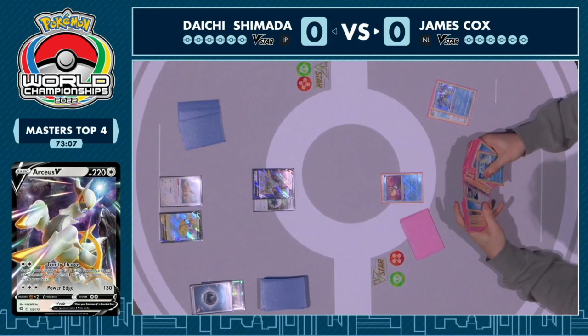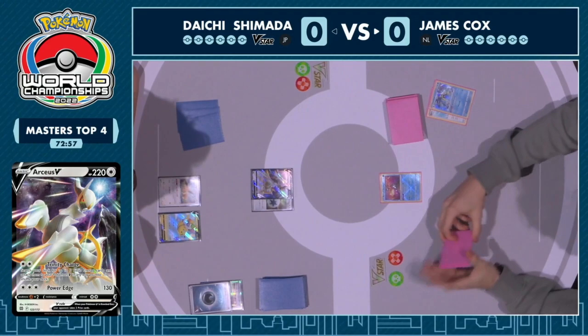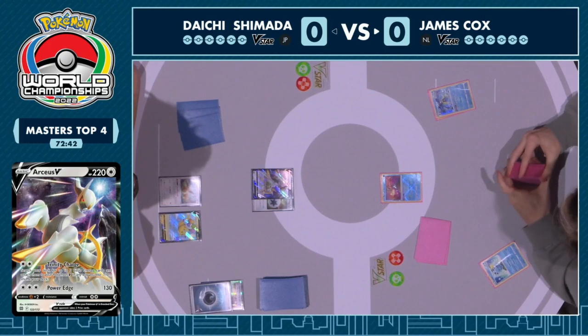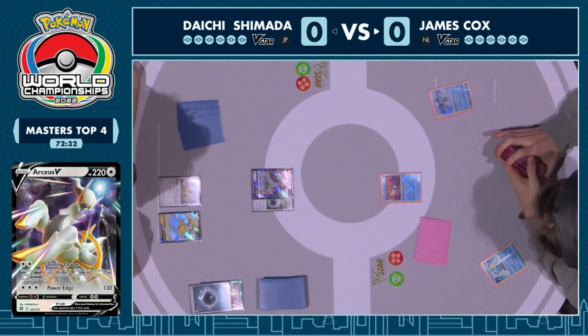For every rule there is an exception, and the world broadcast has showcased almost every single edge case: bad draws, bad prizes, decks popping off turn one. With James having no access to a supporter, he's not going to get that explosive start. He is still able to get the Sobble into play — very solid. You have to bank on the fact that your opponent does not put this into play.